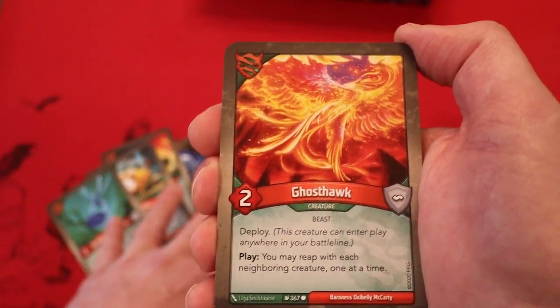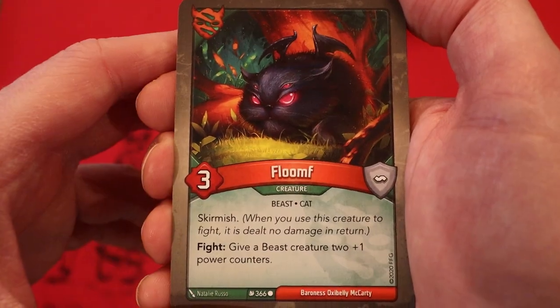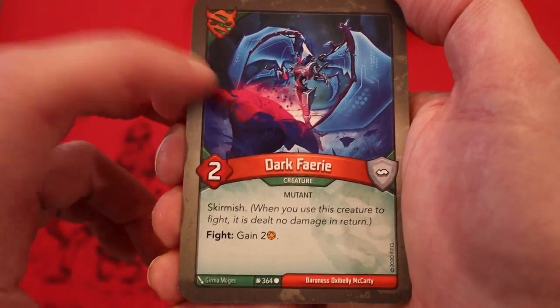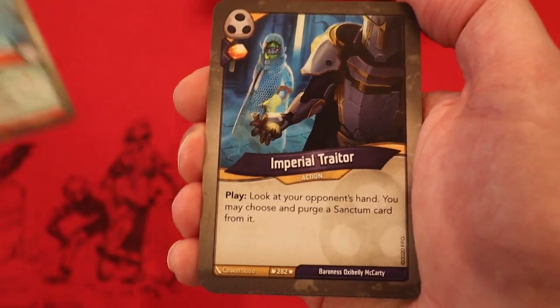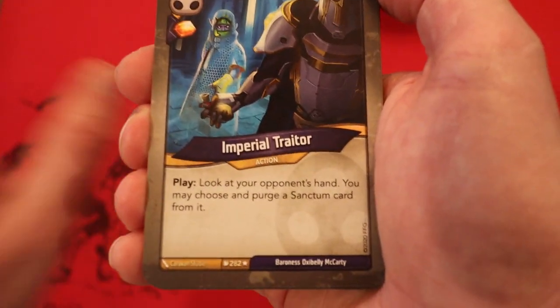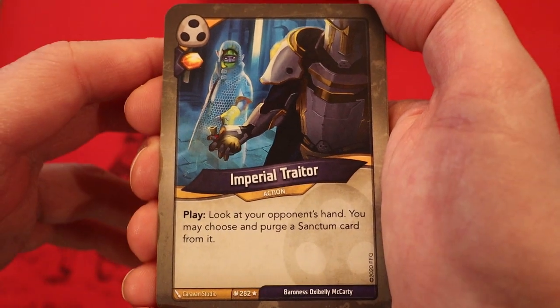I'm liking the looks of this Untamed so far. Flume, Three Power Skirmish — Fight: give a Beast creature two plus one power counters. Dark Fairy, Two Power Skirmish — Fight: gain two Amber. Really good. Cephaloist, Four Power — while you have four or more Amber, your Amber cannot be stolen. That ends the Untamed. Looked pretty good — great creatures, great effects, a board wipe, potential for some big Amber.